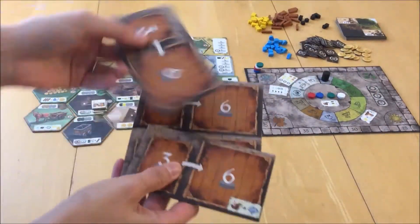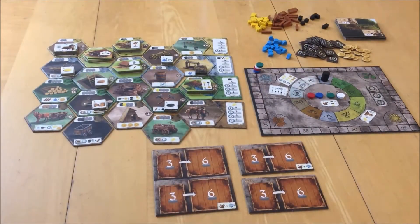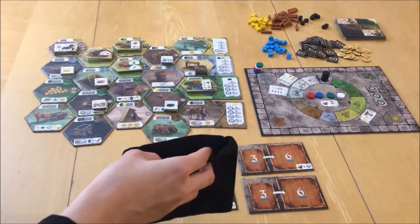Take the resource boards with the player symbol less than or equal to the number of players and set them in the middle of the table. To set up the drawing bag, take a number of action discs depending on the number of players and place them in the bag.